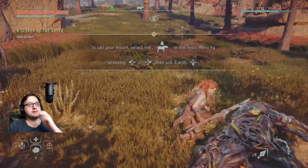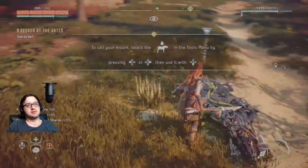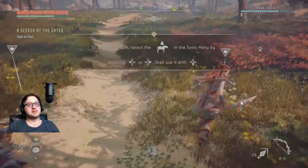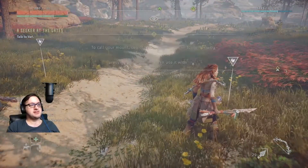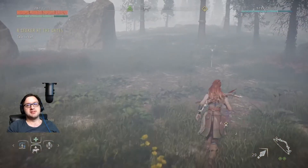To call your mount, select the down of the tool menu by pressing... okay, so there's the horse. So we can use the horse to call it. So this is like my Roach. Hey, Roach — from the Witcher, for those who played it.